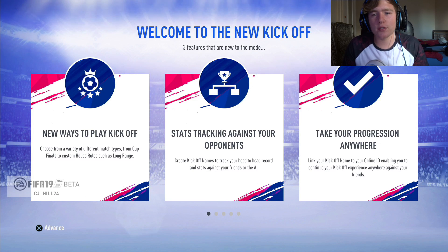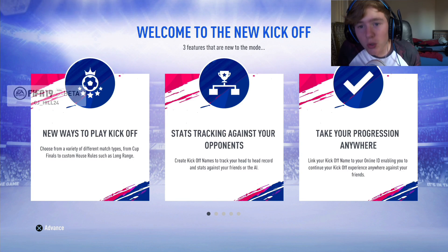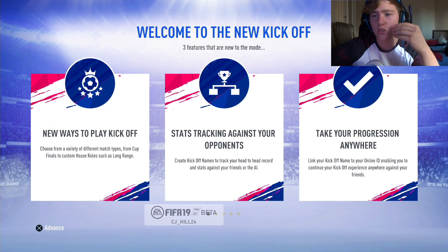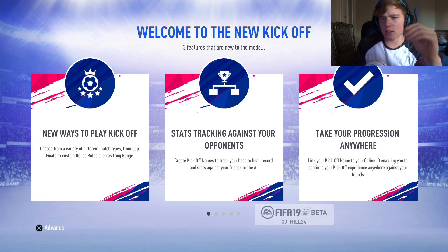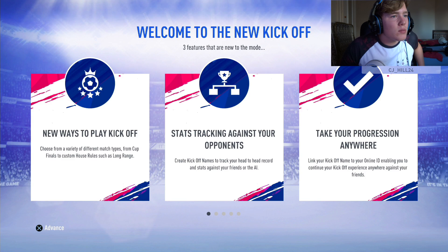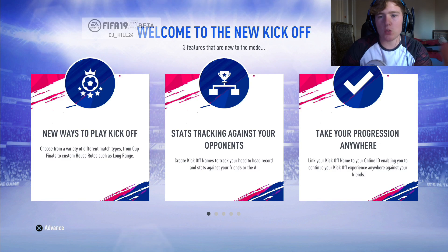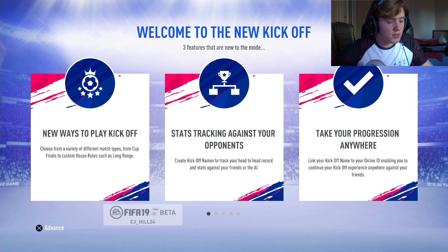New ways to play kickoff — choose from a variety of different match types, from cup finals to custom house rules such as long range. Stat tracking against your opponents — create kickoff names to track your head to head record and stats against your friends or the AI. It's basically keeping track of all your games, both against AI and against your friends' clubs. It's like a leaderboard that keeps track of everything, as well as the new game modes.